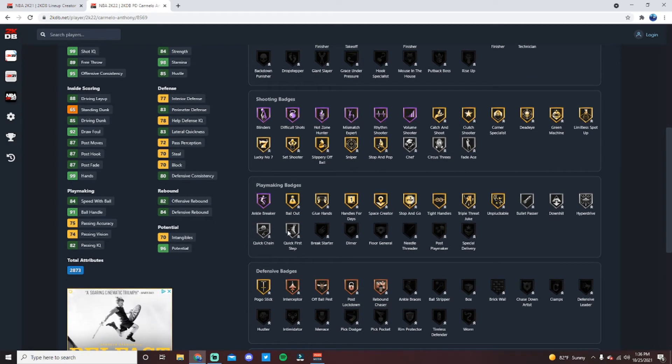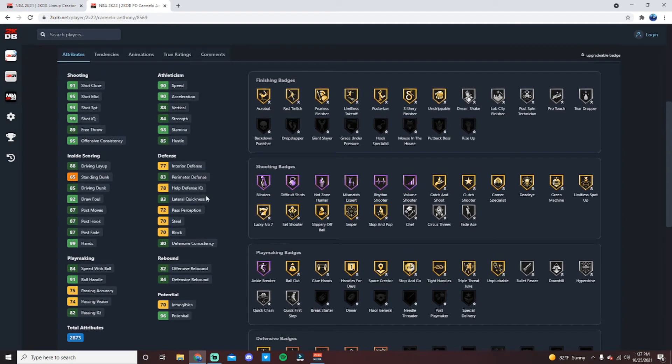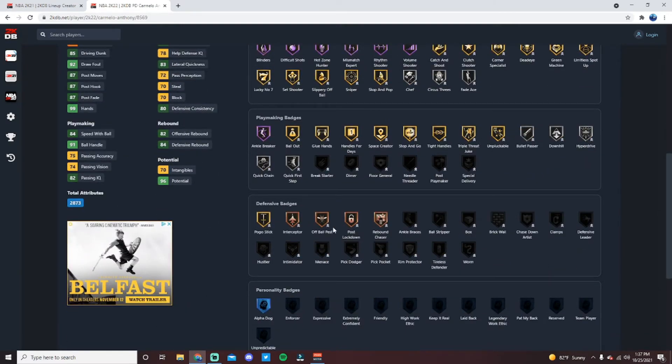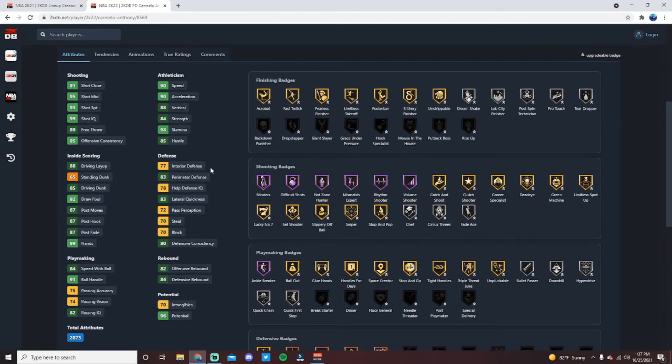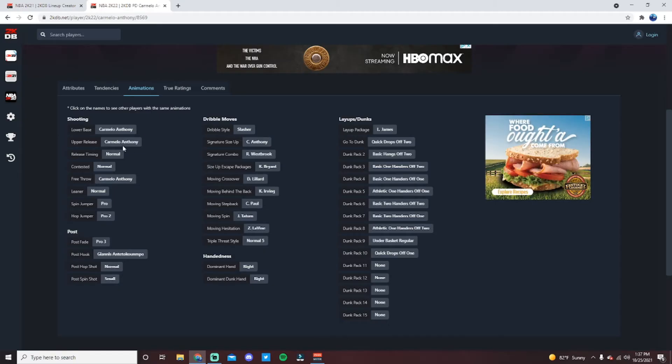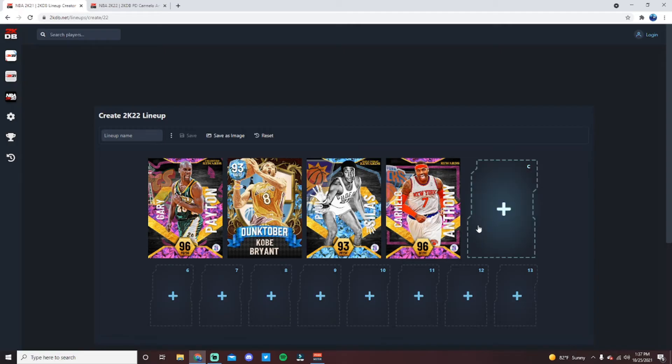Quick First Step and Quick Chain can both be upgraded to gold, as well as Bullet Passer. He's got a 93 shot three, 90 speed and acceleration, 84 speed with ball — great shooter with great athleticism and a really solid slasher with an 85 driving dunk. Defensively, 83 perimeter and 83 lateral on a 6'8 guy with a 7-foot wingspan. He's got the Carmelo jumper which is easy to green, and while he does step in from the corners occasionally, he's one of the best cards in MyTeam right now.